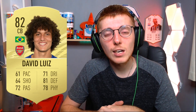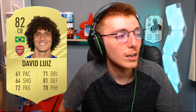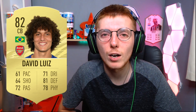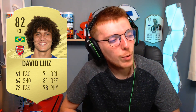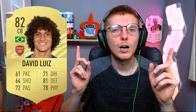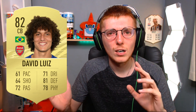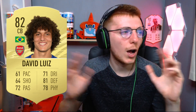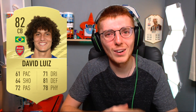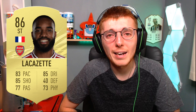One of the easiest downgrades to make is Dani Luiz — I've downgraded him from an 83 to an 82. I think it's justified. I was going to go 81 but that felt a bit harsh, so I've gone with 82. He's got very high defensive stats and not too high on the physicality. Interestingly, his 83-rated card doesn't have a single 83-rated stat on it, but I've adjusted the stats accordingly.